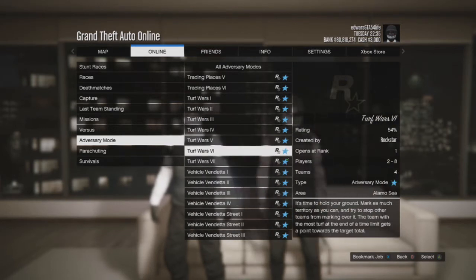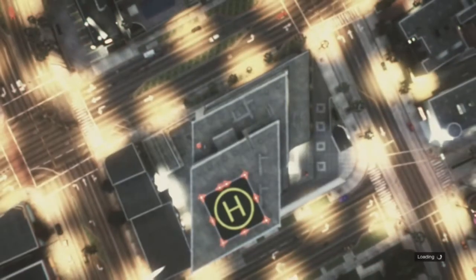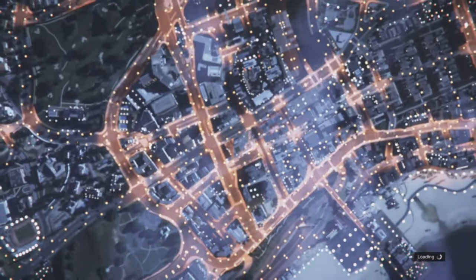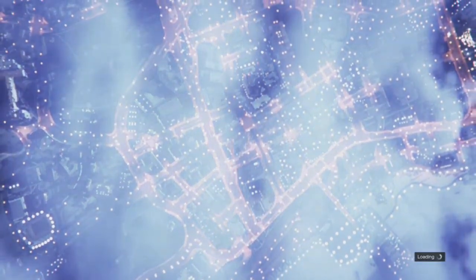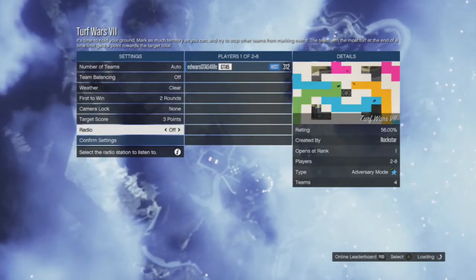Make sure it's for two players. As you can see it says right there — it says two players to eight players. You just go for the two players one. Once you're in the mission, invite your friend to it, then start the mission up, ready up, and you're good to go.